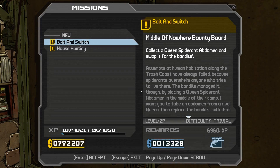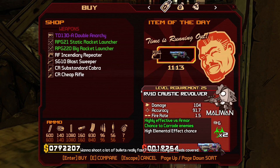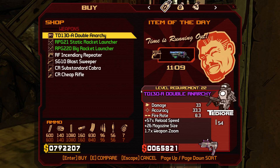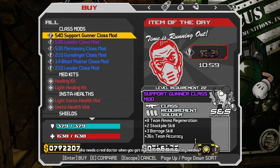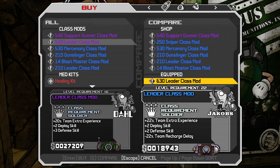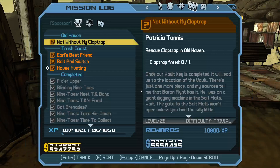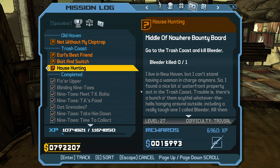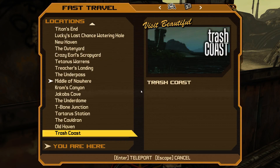More the better. So we got 'Bait and Switch' — collect a queen spider abdomen and swap it for the bandits, that's weird — and 'House Hunting': go to the Trash Coast and kill Bleeder. Sure thing. That's an SMG, it just looks really weird. Those are both on the Trash Coast — looks like Trash Coast it is, fellas. Let's do it.